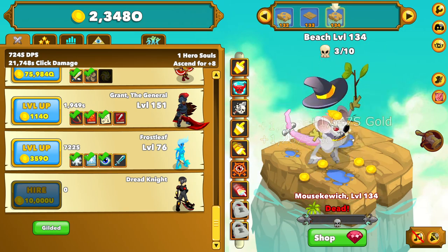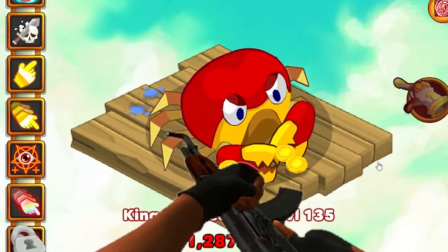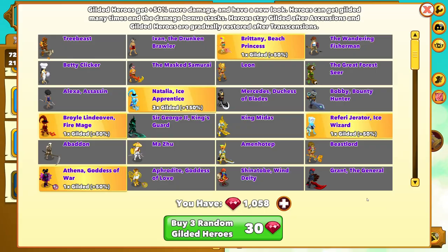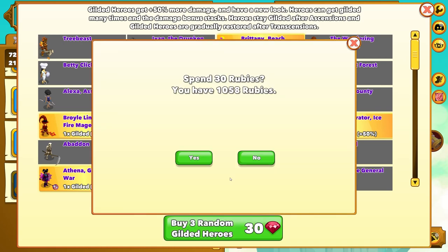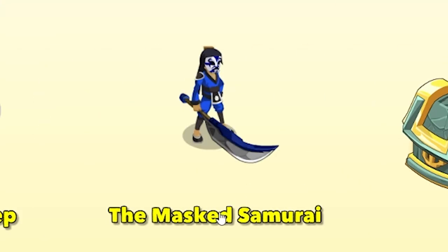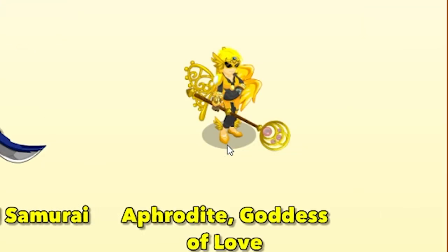We're tearing through that pretty quick. 134. And here's the boss at 135. We're definitely progressing pretty quick because that took almost 5 seconds to kill. I just remembered how many rubies I have, so we're going to buy 3 random gilded heroes. They're probably going to be garbage, but what else am I going to spend my money on? We're going to get a Menotap, the Masked Samurai, and Aphrodite.